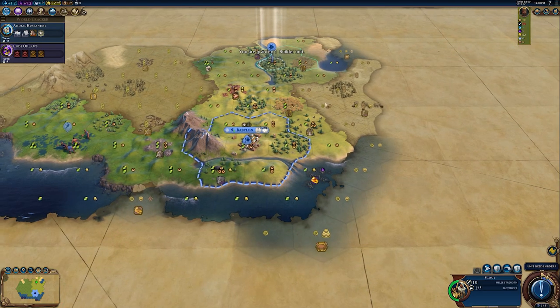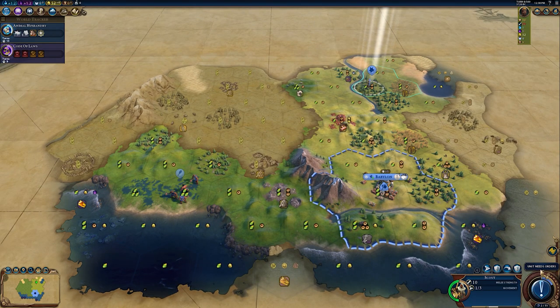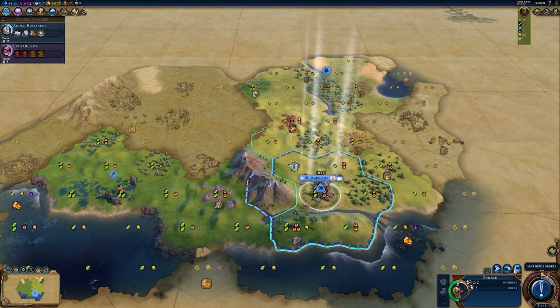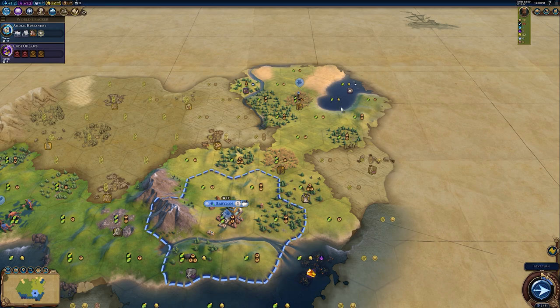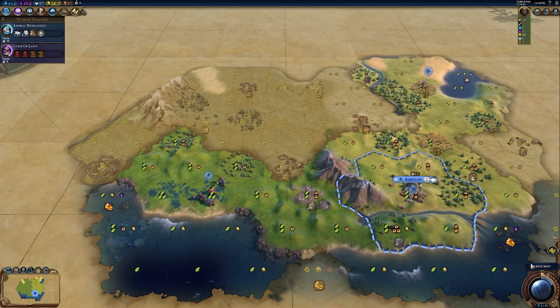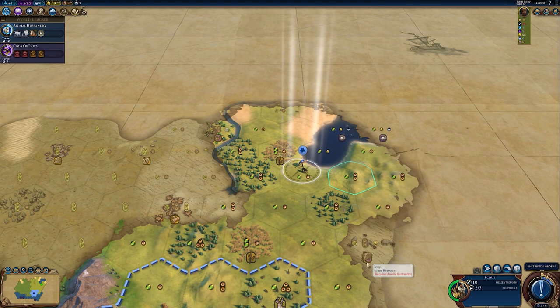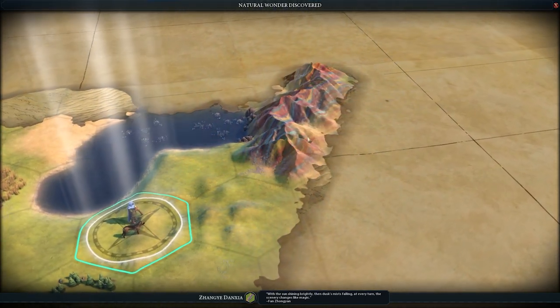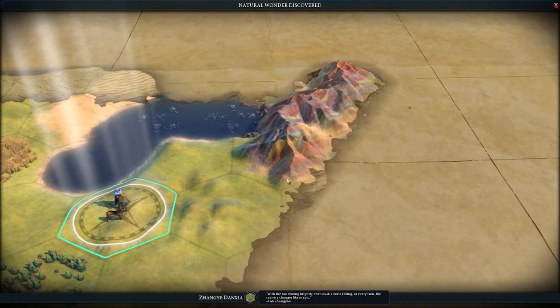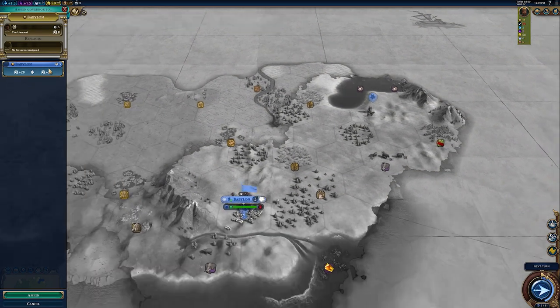We've been granted a builder — great! We're still working on Animal Husbandry so I can't improve the ivory yet, and we don't have the tech for lumber mills, so he'll just snooze for now. We've discovered a natural wonder — it looks like those sand art things. Beautiful!